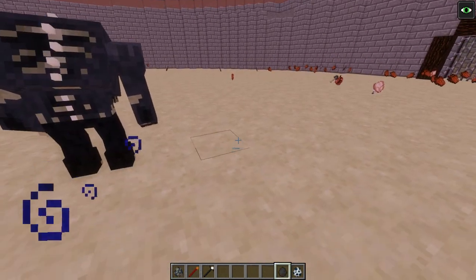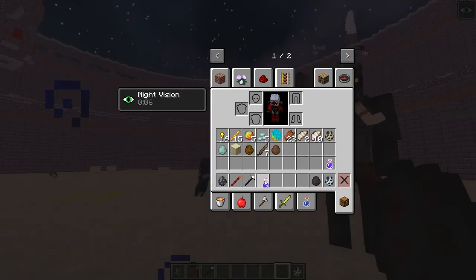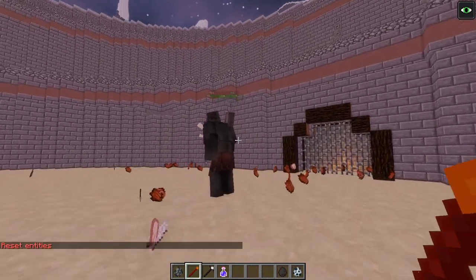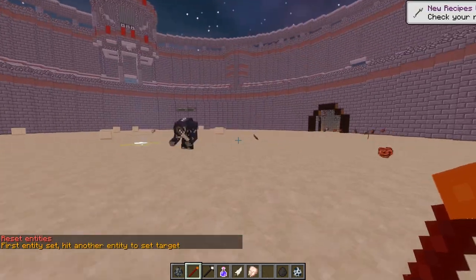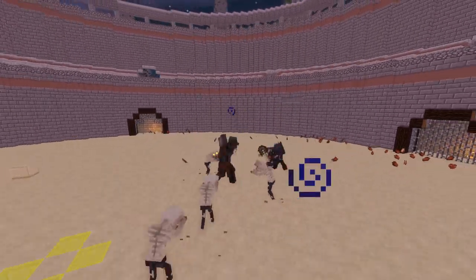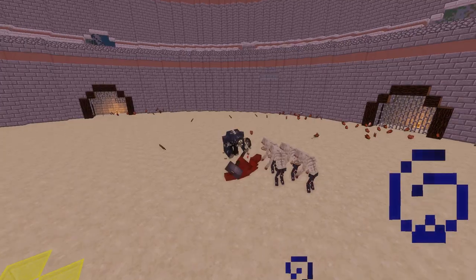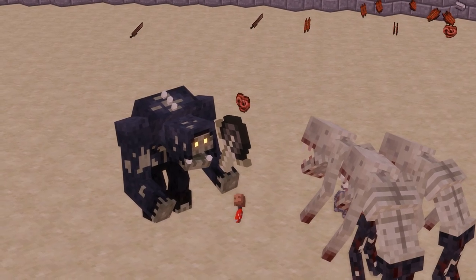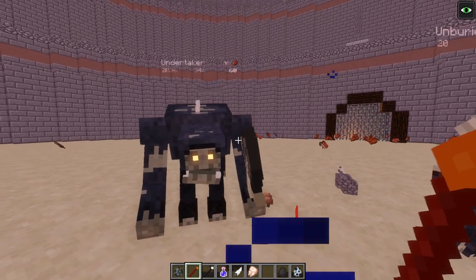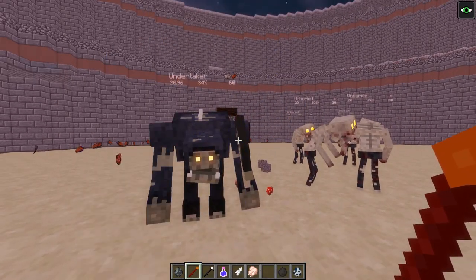Now two night-time creatures: the Undertaker versus the Troll, who has 50 HP but better defense. I need more night vision potion! I thought the Troll would win this one — the Troll's a beast — but the Undertaker absolutely murked through him! He did take some damage though, dropping to 34 health. Gotta give credit where it's due.